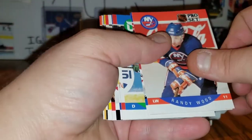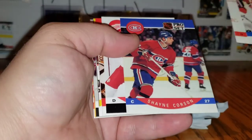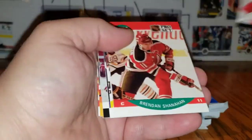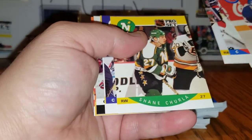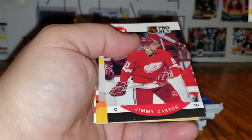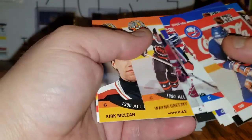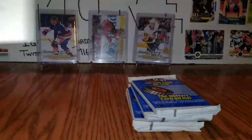Randy Wood, Mike Ridley, Brad Shaw, Bob McGill, Shane Corson, Rick Zombo, Brendan Shanahan, Jim Sandlack, Shane Churla, Ed Olchuk, Paul Ranheim, Jimmy Carson, Wayne Gretzky All-Star, Kirk McClain, and Mark Johnson.